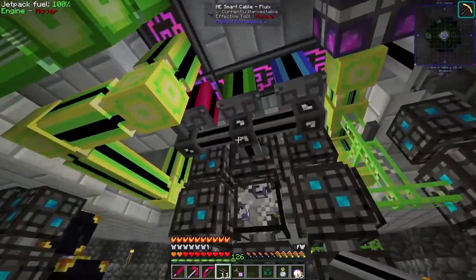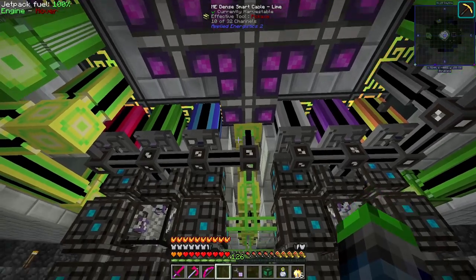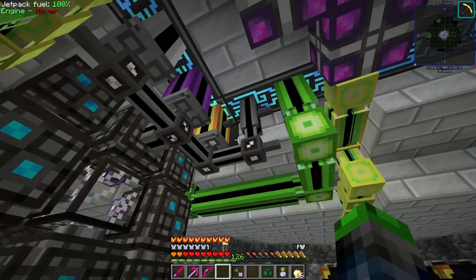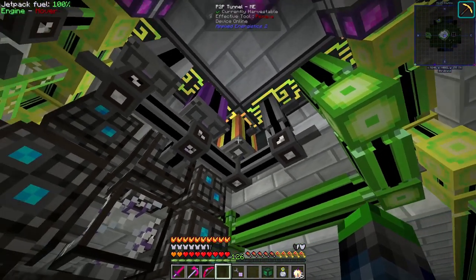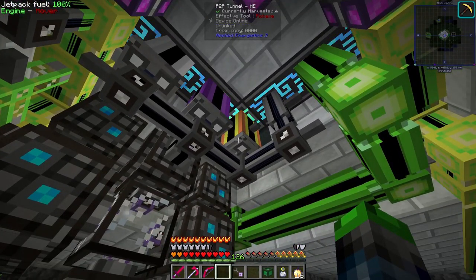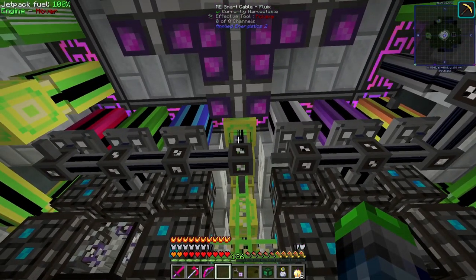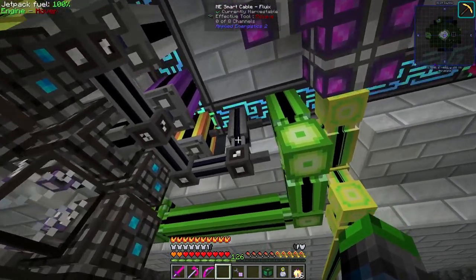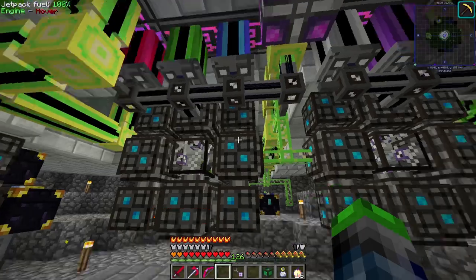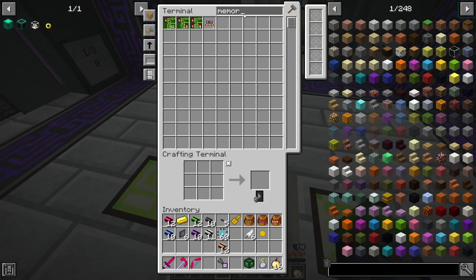Each of these does need to have a connection to the ME network, so we put that there — and then these will each get power and be good to go. Now they should be online — device online, and now each of these are online. You can see coming through here there are three channels being used over here, and there should be three channels being used over there — yes, there sure are. This side is almost set up.